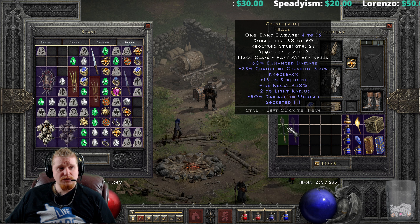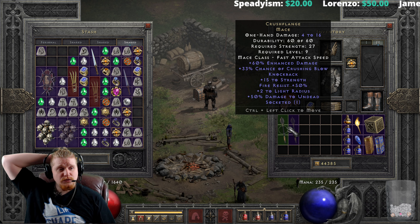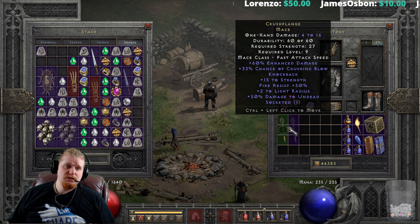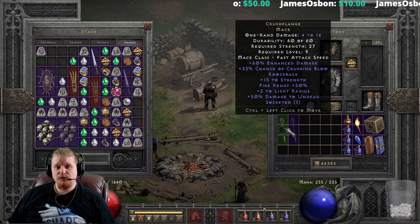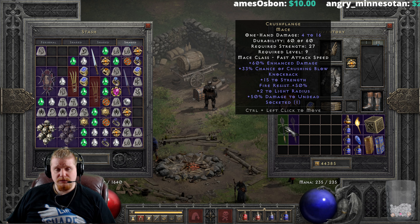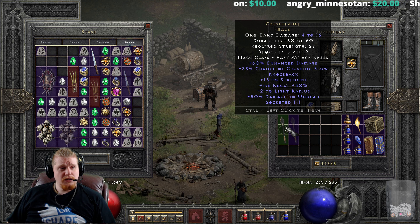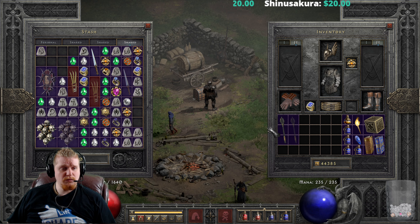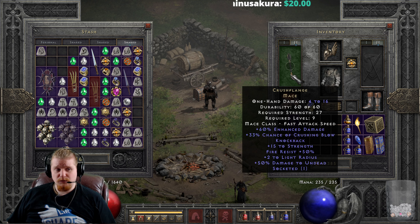That's kind of the main gimmick of this particular item — it seems to be focused around bigger monsters. We also have a knockback effect on here, which does diminish its uses. It's one of the big drawbacks, but it works fairly well with any ability that already has knockback on it. For instance, if you are a Barbarian using Bash early on, or a Paladin using Smite, there are definitely some options that you can get good use out of your Crush Flange. It also has plus 15 Strength, which is pretty massive, and that also functions as off-weapon ED — it's 15% off-weapon ED.